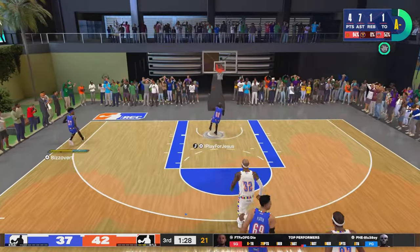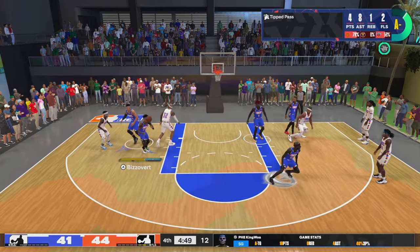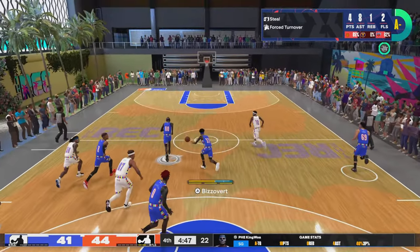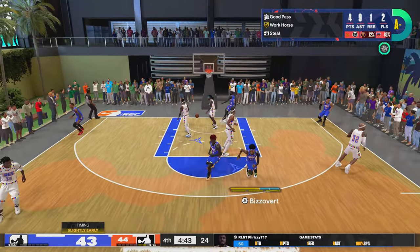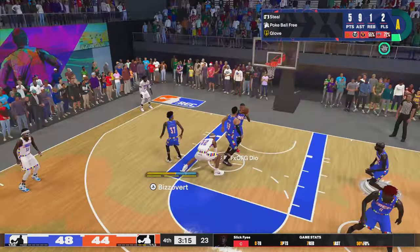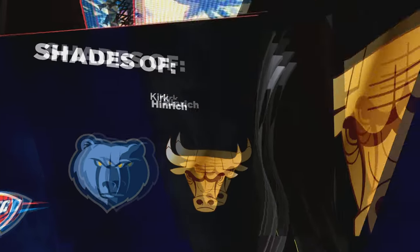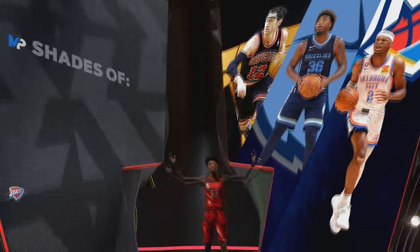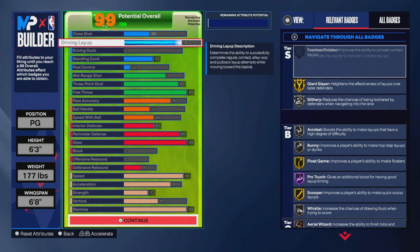Defense leads to offense. This build still takes skill — just because you got these attributes doesn't mean it's gonna carry you. You can still get dropped off; you gotta have thumbs too. Once you do all the attributes and everything, they should call you a two-way sharpshooter. And here's the 99 steel version of the build.